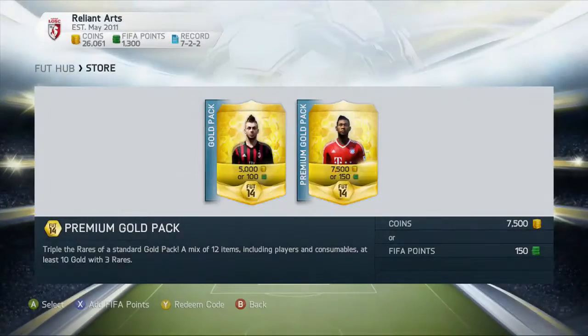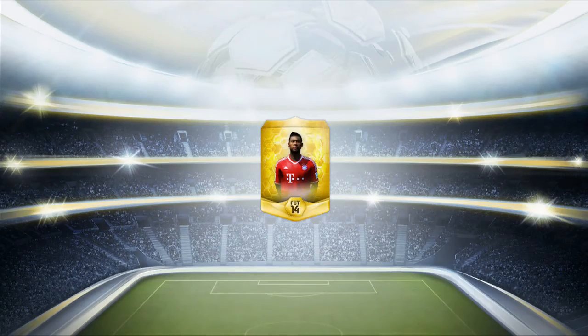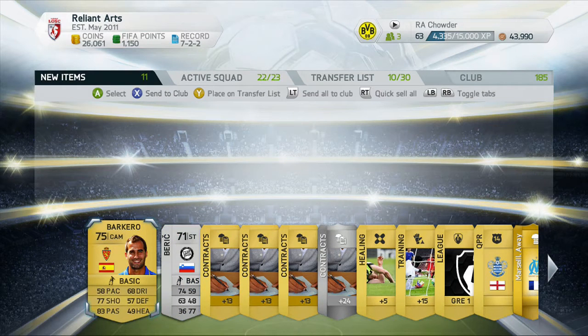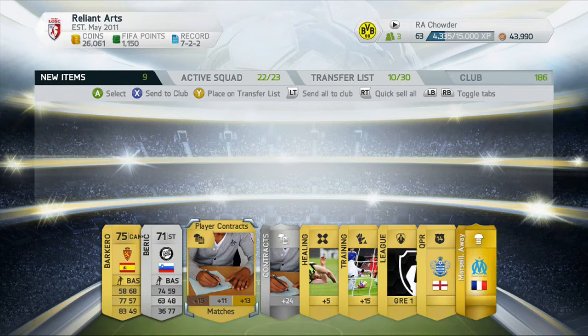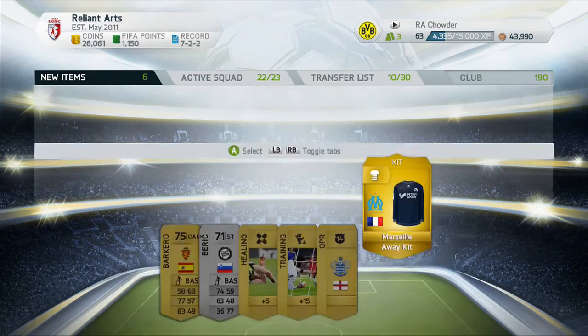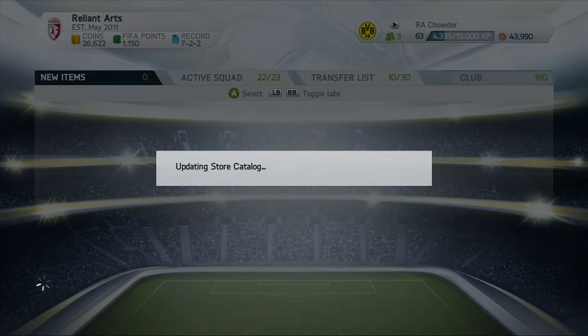Next pack — we have Alaba on the cover, one of my favorite players from the Bundesliga, him and Piszczek. This one we have Pizarro — we might get something for him, send him to the trade pile. We have Barcaro — don't know. Keep the contracts; as you can see, my club has a lot of cards in there. I'm pretty sure I already have at least 100 contracts in my club. We have a Hellas League manager, QPR — we don't need any of this. Discard it.